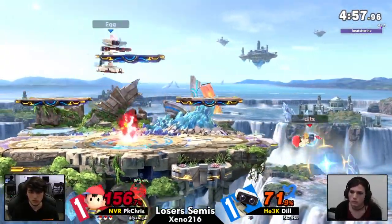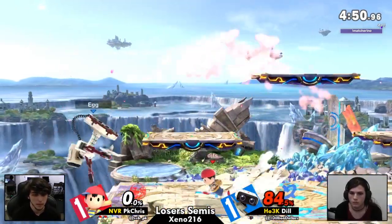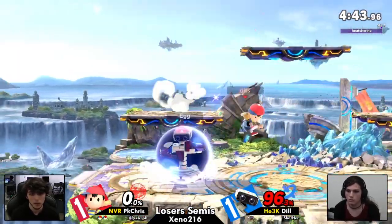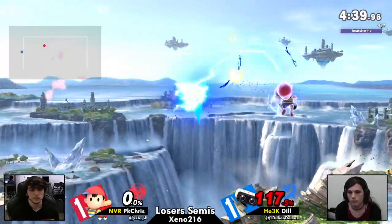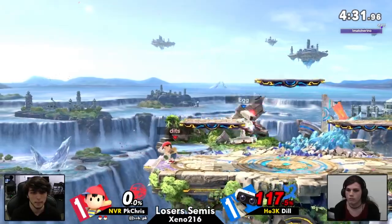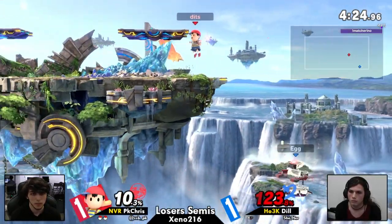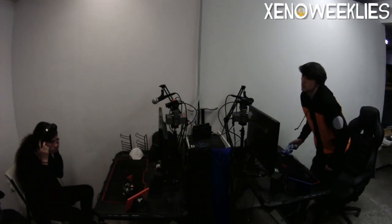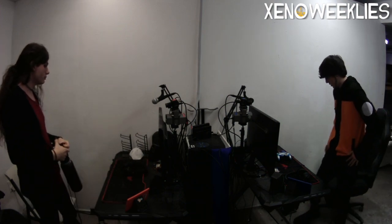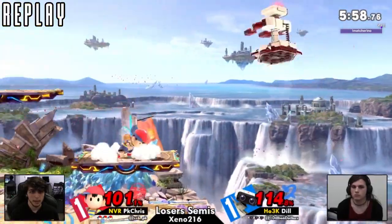That did not hit — I'm surprised. Another PK fire for the road. That should be a stock — that's not enough. Dil's on the board but you're on the ropes in this situation. Especially since we are approaching grab percent very quickly. Once you get around that 120% mark, it's going to be enough for Ness to kill you with that back throw. PK fire just shut down the gyro completely. And that Nair's heart attack — Dil not ready for it. PK Chris takes it with a Herculean comeback on that set. All it took was one mistake in game 2, and Dil from that point on looked shook.